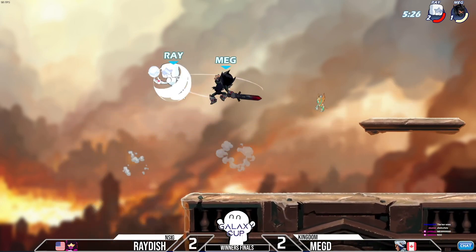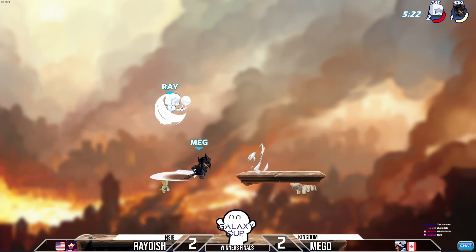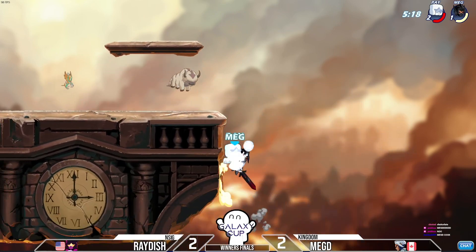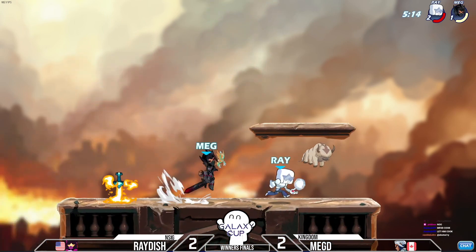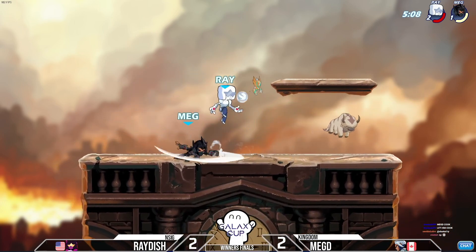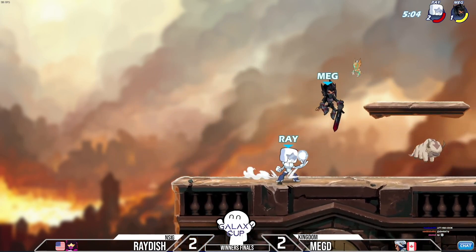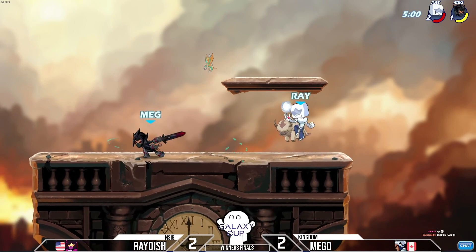We have a level 100 Petra — I've seen a lot of things happen on a Petra but that is something you don't see every day. Megdi is now just a down light away from being able to take the KO, but Raiders is doing really well to avoid a lot of these down lights. Megdi is really trying to fish one out.